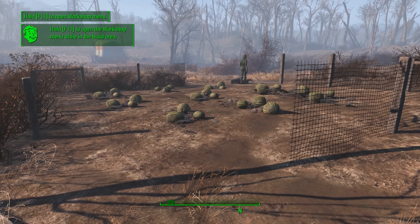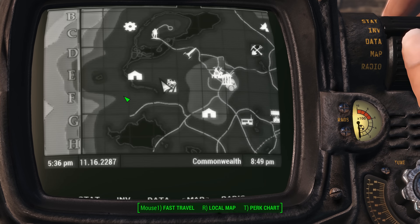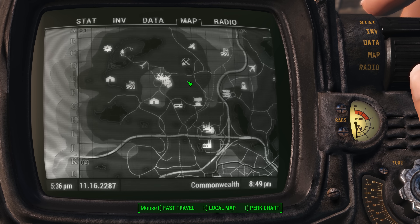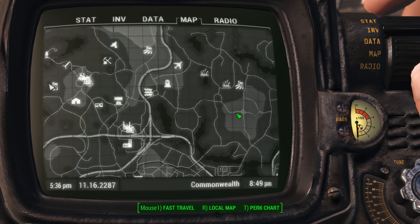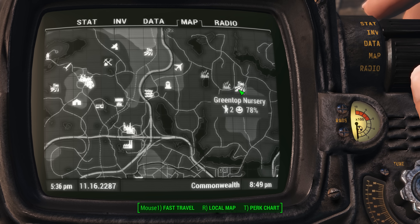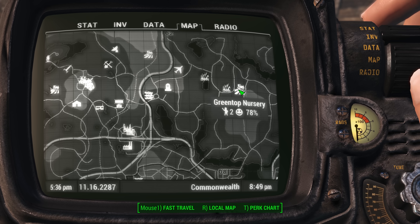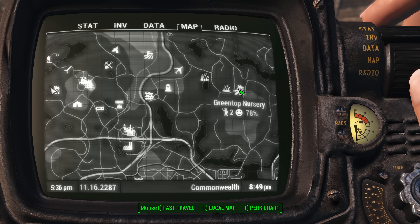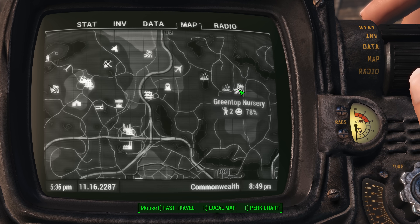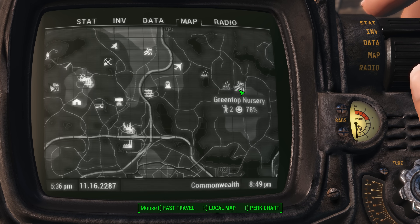So definitely good crops to pick up and an easy way to complete that quest. If you're looking for something a little bit more substantial, depending on what your level is, if you can make your way out here to where Greentop Nursery is, there's a ton of mutt fruit out there. The difference between mutt fruit and all other crops is mutt fruit is actually worth one food, whereas all other crops are worth half a food. So you have to plant less mutt fruit in order to get the same amount of food than you do with other crops.